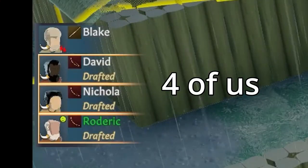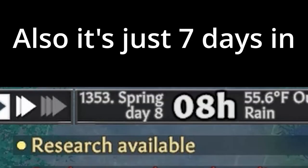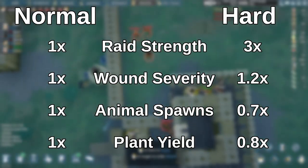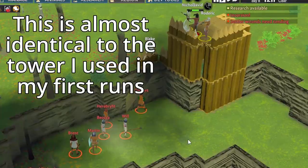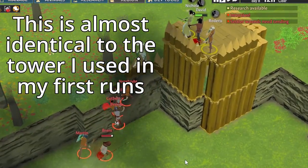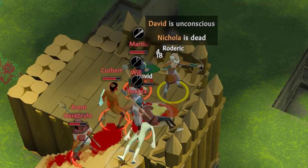Jumping the difficulty up to give yourself more of a challenge can make you struggle a lot more than you're expecting. You also harvest less from plants, take worse wounds, and there are fewer animals on the map. That combines to make even mustering the same defense a lot harder when you really need a whole lot more to survive.